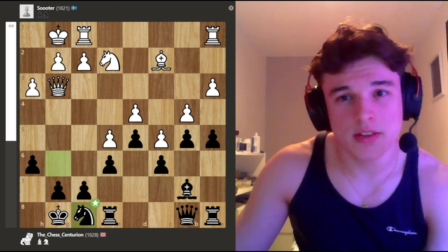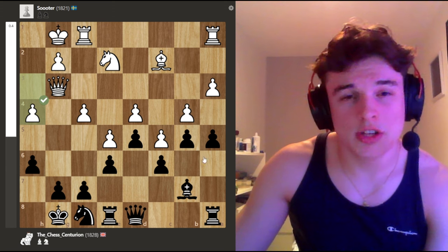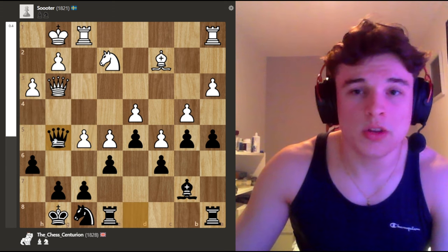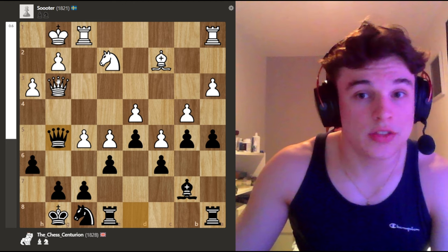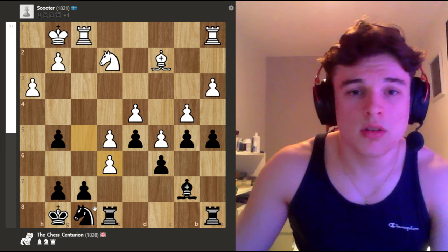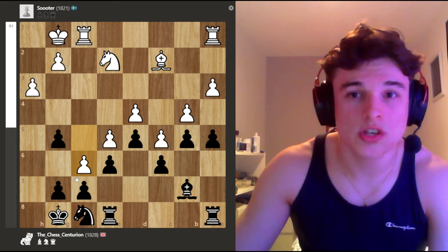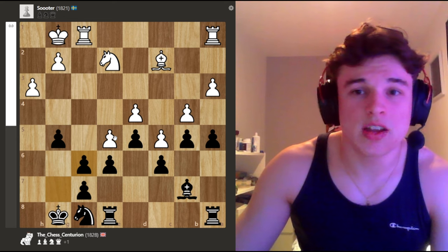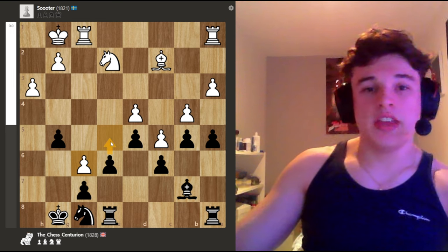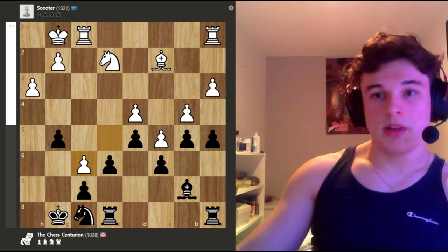Queen b8, e5 — and I just have no play. My idea after f5 was to play Queen g5 and try to trade the queens off — something like this. And if he takes me, I can take with the knight and I'm all good. And if he pushes, I can probably take — and maybe it's not comfortable, but e5 is now on the cards, so I feel like I've got play in this position.